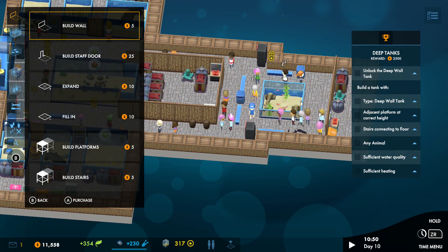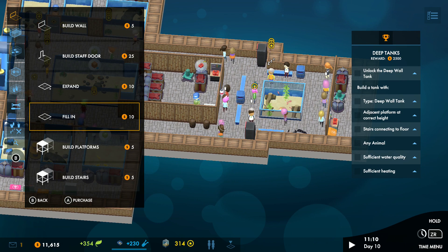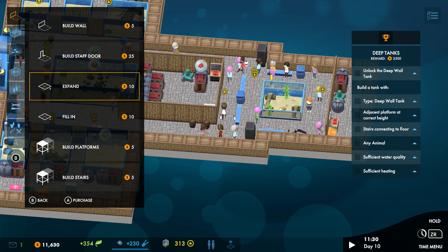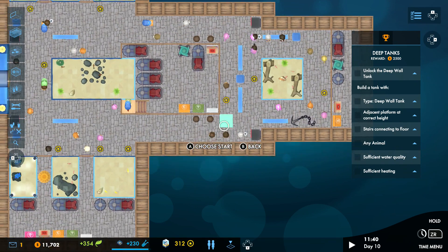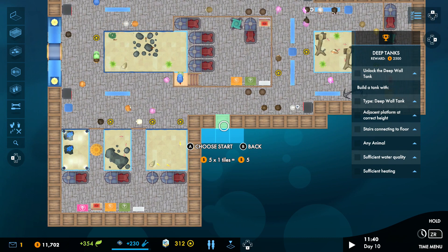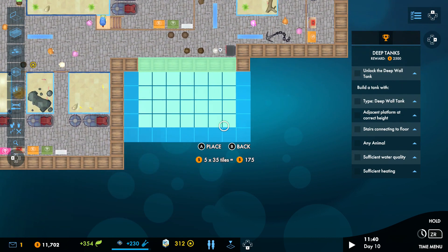This is scenario three — an option from an entrepreneur who wishes you to build a new public aquarium for them. What we're going to do is use this space over here, just build a little bit of extra space and expand the whole thing. Really simply done.